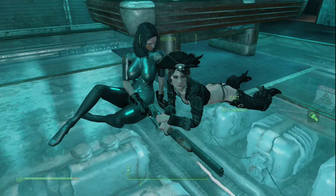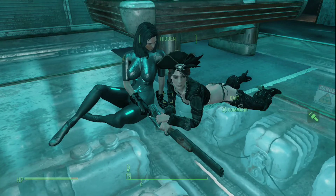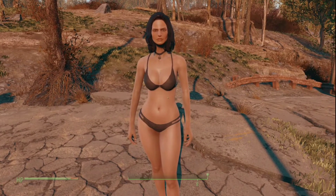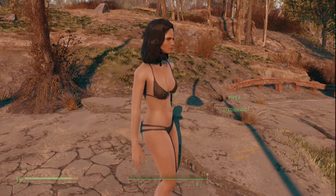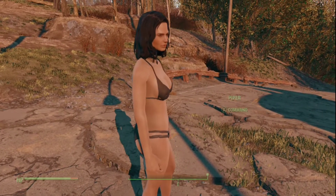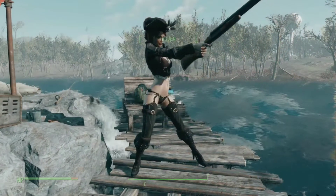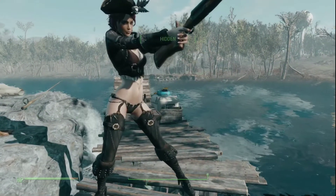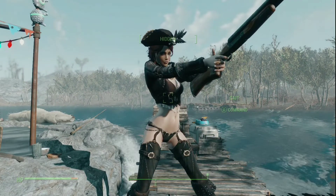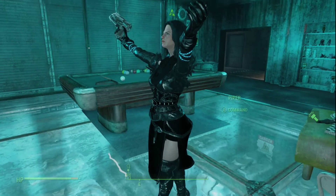Hello, Wanderers, and welcome back to the Commonwealth. Thanks for joining me today as we take a look at my choice of body replacer in Fallout 4, Caliente's Beautiful Bodies Enhancer, Curvy Edition. CBBE is a popular port from the Nexus forums, which replaces a vanilla body for all adult female characters, both player and NPC. The bodies will vary in size and shape, adding more variety to some of the characters you meet along your travels.